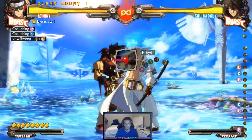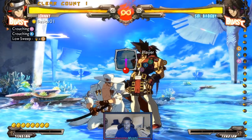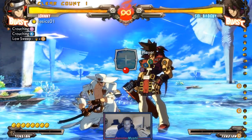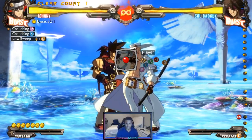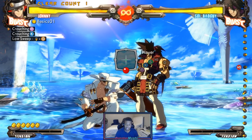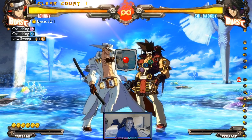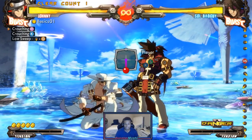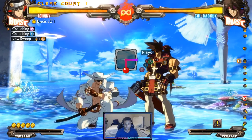If I want to cancel his 2D into his coin — quarter circle forward heavy slash — I press 2D and right when it hits I should be pressing the button for the coin. You want to press heavy slash right when the 2D hits, which means you have to do the quarter circle forward motion before the 2D hits. The button press comes after the motion, so if I'm pressing heavy slash when the 2D hits, I have to have already finished my quarter circle before it hits.